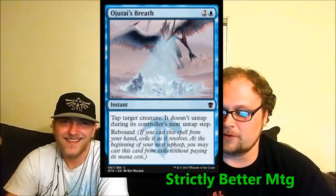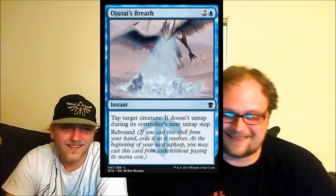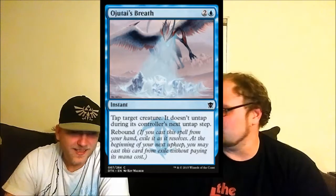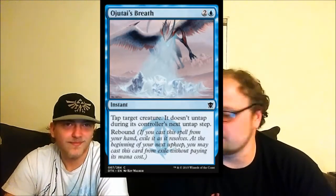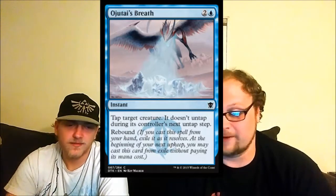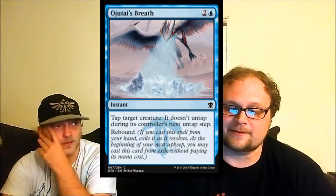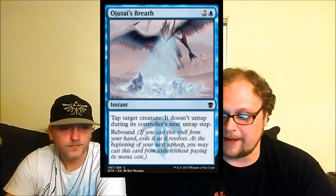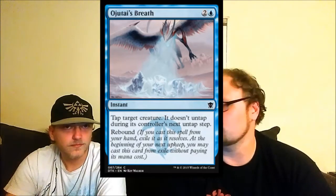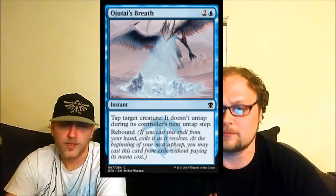Ojutai's Breath — both of us like this card. These freeze effects are always good in sealed. This is instant speed, which is a combat trick, and it rebounds. It's one of the better removal pieces in blue. For newer players: you play this when they announce their attack step; the creature is tapped for that attack step, their next attack step, and through your next turn. These cards are always good.